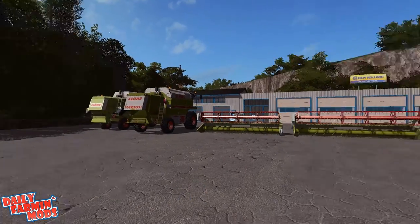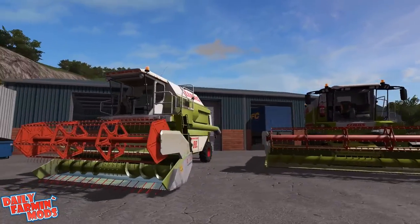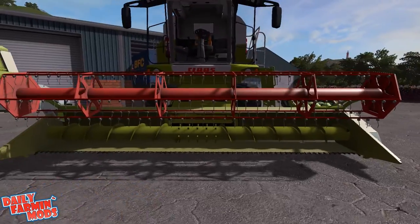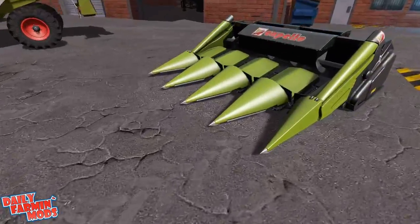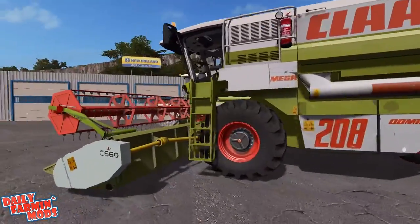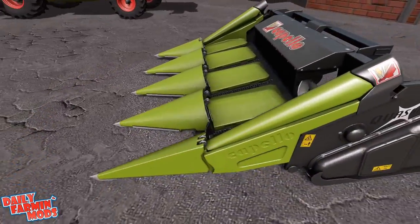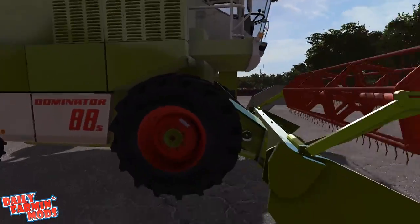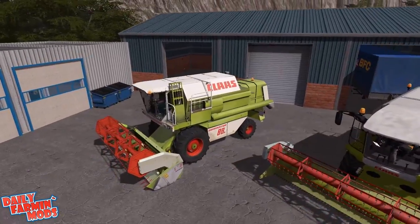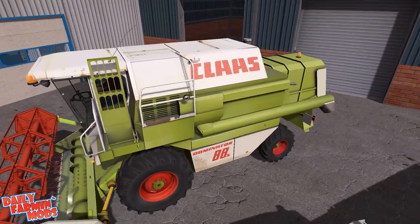Allow me to arrange this for a second. I arranged them a bit — the smaller one, the 0.3 meter smaller one. This is the corn and sunflower header for the Dominator. It's quite huge — three meters, man. Look at this beauty, it's a monster.